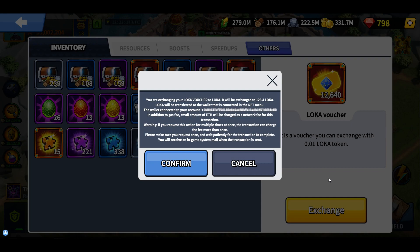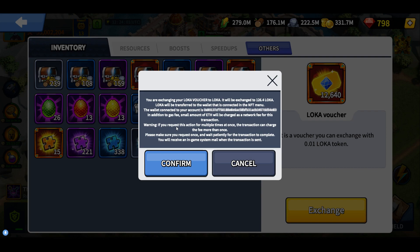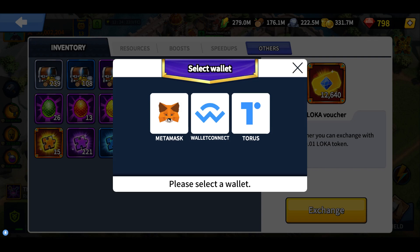So first thing we need to do: go to exchange. Once you click there you can see that my 12,000 vouchers will be exchanged for 126 Loka, transferred to my connected wallet. The exchange happens on the Ethereum network, so you will need to pay Ethereum gas, which is pretty high — so if you don't have a lot of vouchers it may not be profitable. To pay less, go to raribleanalytic.com where it shows the gas price: green means lower fees, red means very high fees. Early in the morning you'll usually be on green. Also, if you request more than once you'll pay the transaction fee multiple times, so just do it once and wait for the Loka vouchers to arrive in your MetaMask.